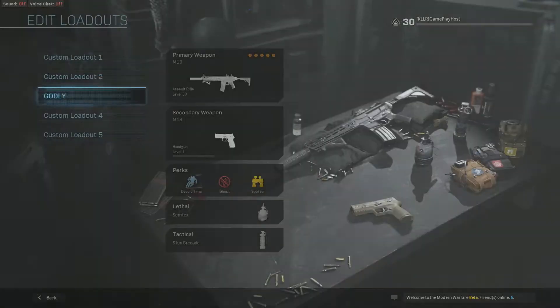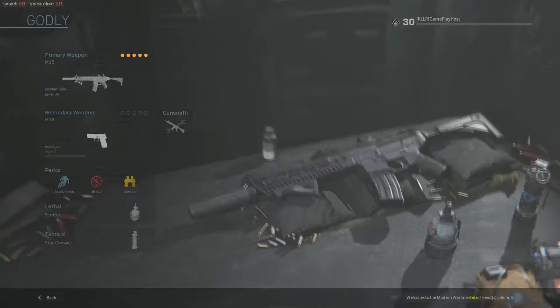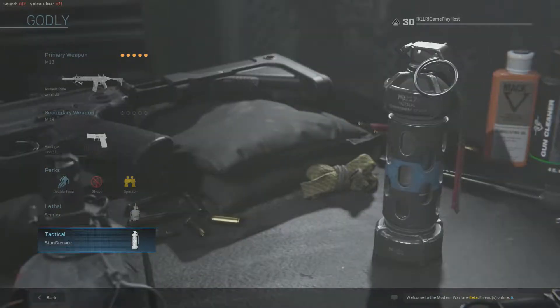I'm just going to run you through the quick weapon setup. This gun is amazing online. So let's start off with the perks: I do have Double Time, I have Ghost, and I have Spotter. I do run a Simtex and a Stun Grenade.